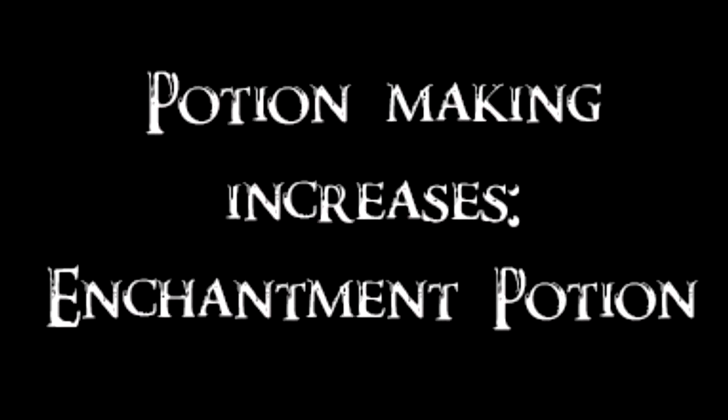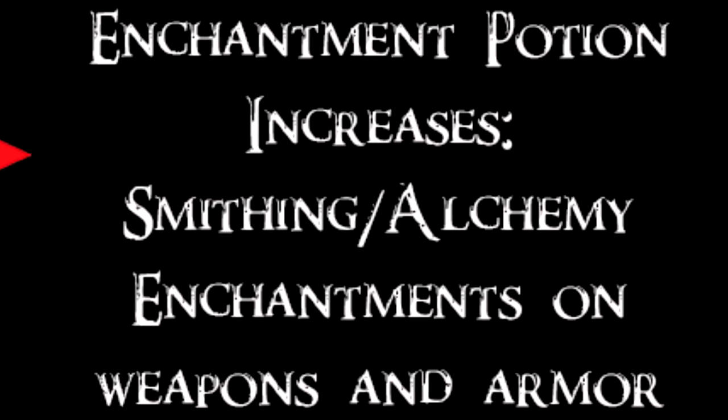Potion making increases enchantment potions. The stronger your potion making is, the more powerful your enchanting potions will be. Enchantment potions increase smithing and alchemy enchantments on weapons and armor. When you enchant new armor, you'll be able to use your strong enchantment potion to make the alchemy and smithing enchantments on your armor incredibly high.